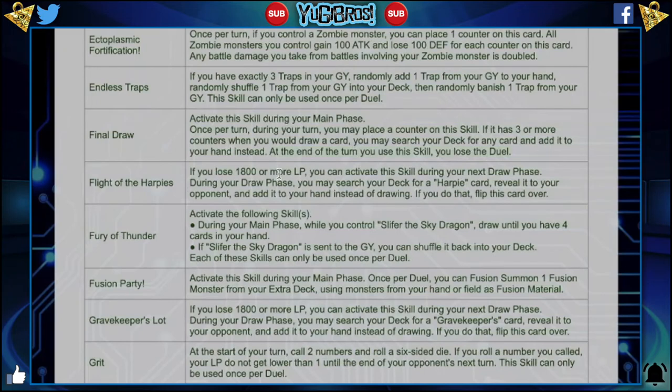Blade of the Harpy says if you lose 1800 or more life, you can activate the skill during your next draw phase. During your draw phase, you may search your deck for a Harpy card, reveal it to your opponent, and add it to your hand instead of drawing it. If you flip this card over, this is literally Destiny Draw, except 1800 is all you have to lose instead of 2000. But what I don't understand is why wouldn't you just play Destiny Draw for an extra 200 life and get any card instead of a Harpy card?